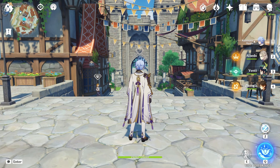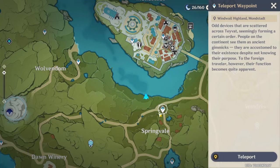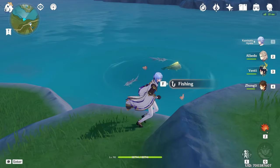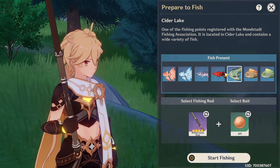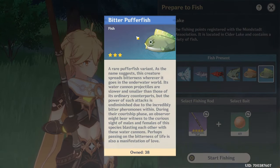That's the bait you need to catch puffer fish. Now I'm going to show you the locations where you can catch them. The first location is right outside of Mondstadt — teleport to the Springvale waypoint and come over to the water. The fish are right in front of you here, and from this location you can find both the normal puffer fish and the bitter puffer fish.